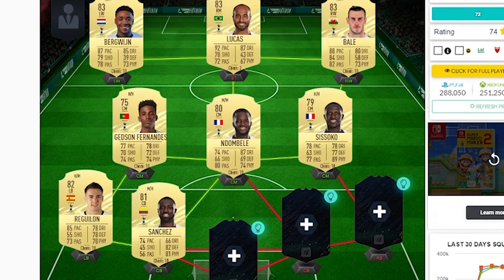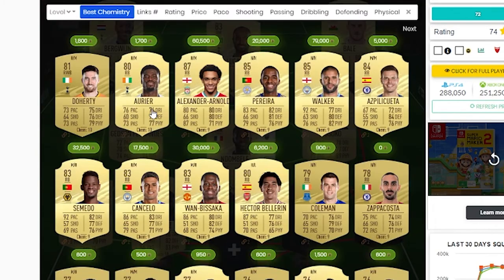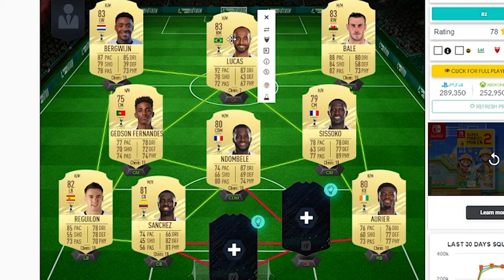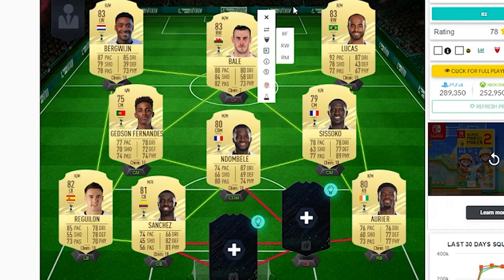What I've got here is Spurs. In the 4-3-3-5, you get green links for Bergeron, Regulion and Jetson-Fernandez - that's the main link. But you can also switch them around, so you've got Bale on the right and Aurier as right back to make this right-hand trio. If you don't have enough coins for Bale, Lucas is more expensive I think. Dombele and Sissoka are at the same price. Basically, Spurs have a lot more options - you can make many triangles with Spurs players, and a lot of them look really good this year.